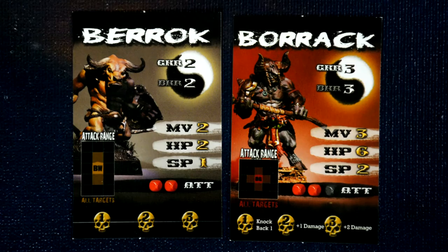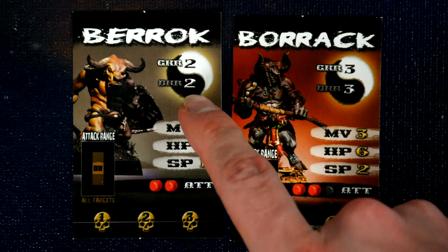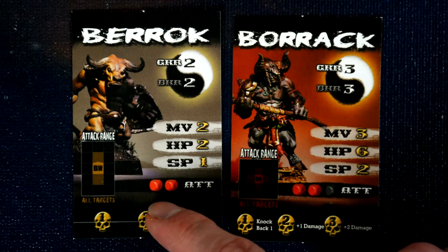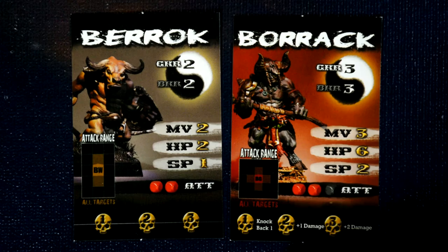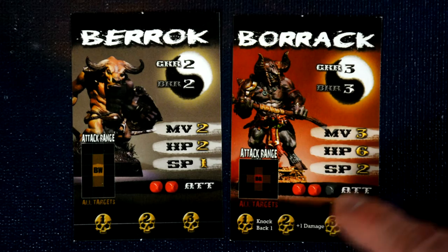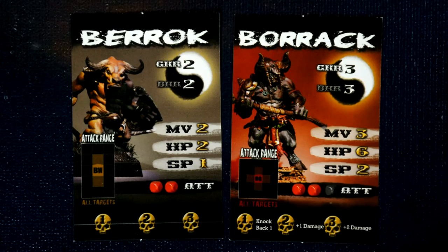Here are examples of demons you'll face throughout your quests. At the top of the demon card is its name, plus good and bad karma wheel values. The card also shows movement value, hit points, and soul power — both covered in combat. When a demon attacks it rolls the dice listed on its card; larger demons also get the black demon dice, which works like the hero's white dice — consult the skull track at the bottom of the card. Demons also have an attack range like heroes, but most demons can attack all targets within their range.